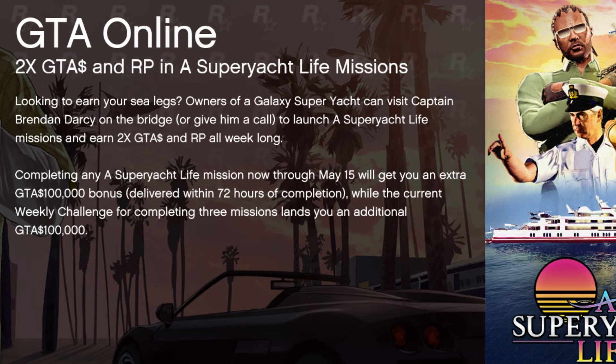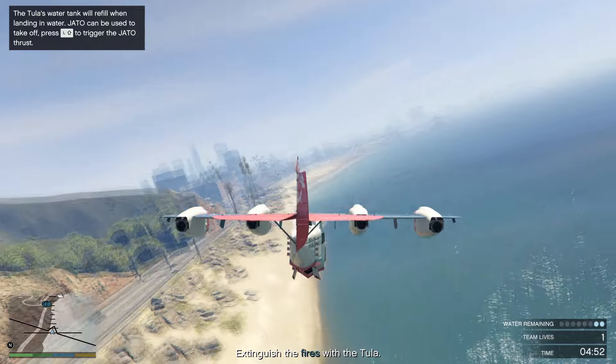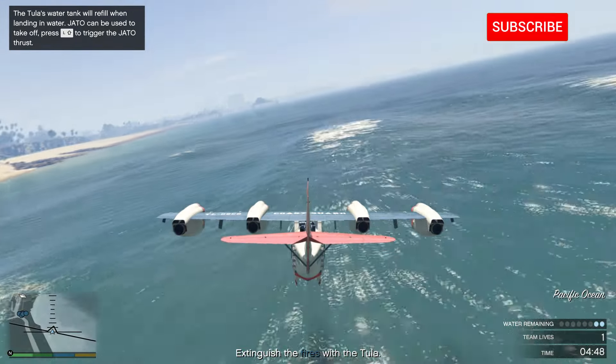On top of that, this week there'll be two times RP and money if you're doing any of these super yacht life missions. Just by completing one mission, you'll get an extra 100,000 GTA dollars delivered within 72 hours of completion. If you complete three missions, which is part of the weekly challenge, you'll get another bonus 100,000 GTA dollars.